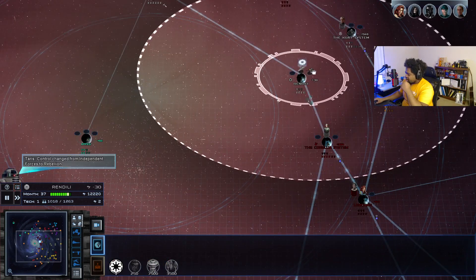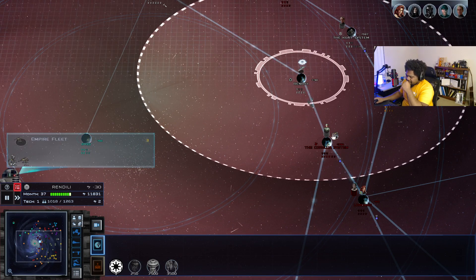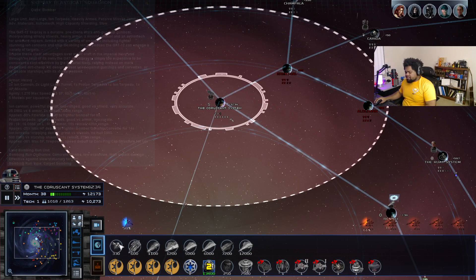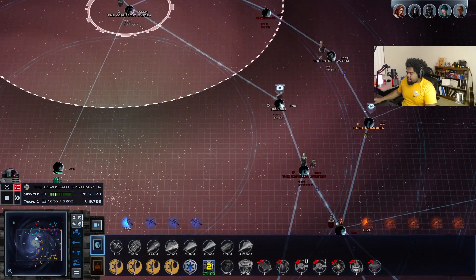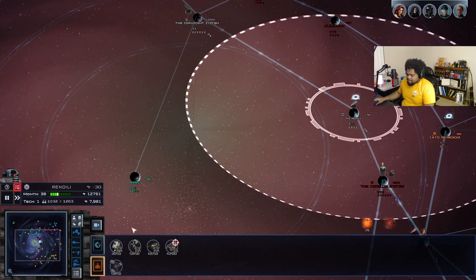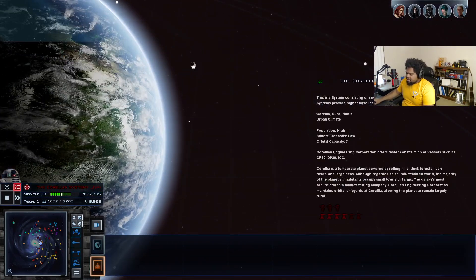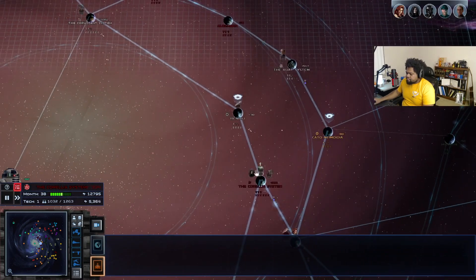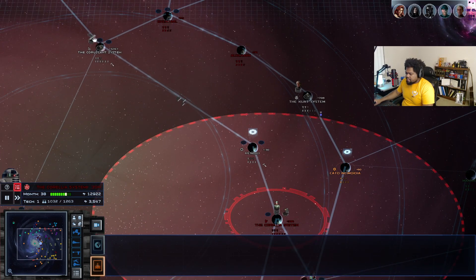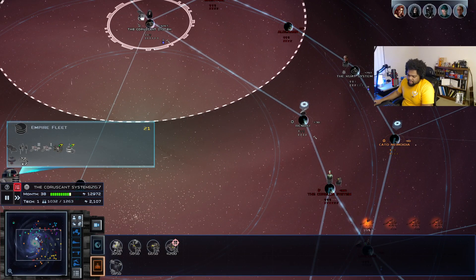Alright, we're not screwing around this time — that battle taught me a whole lot. I am never going to take them for granted again. We got our ass kicked, let's be honest. Let's go ahead and send Palpatine back to Coruscant. Palpatine was randomly saying the rebels refused to attack here, which turned out to be very wrong.